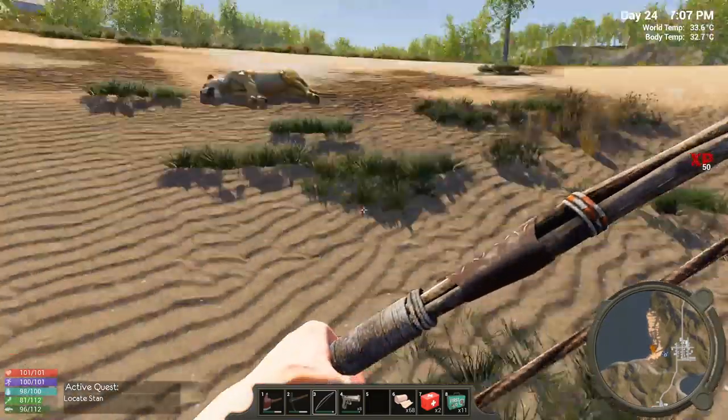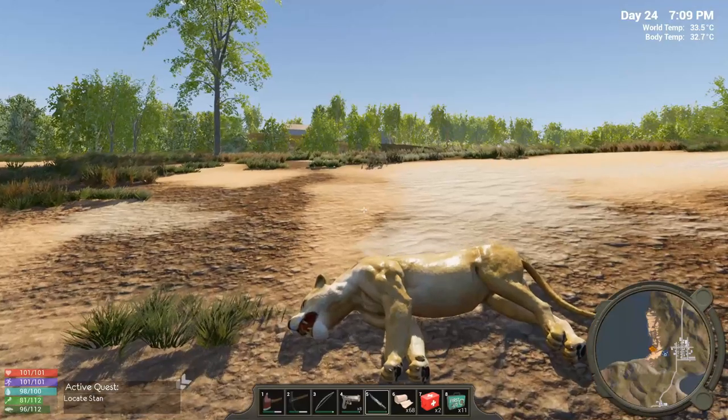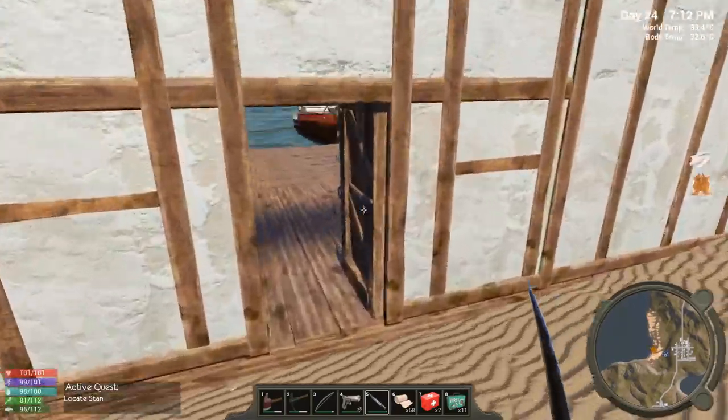A cat got stuck — I'll take the free meat! I had to make a new knife and a new bow too because they were worn out. I've been using them since the beginning of the game.